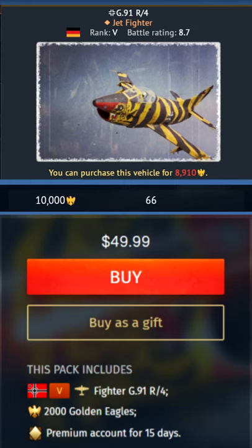So by buying the pack, you are essentially paying half of what you would if you bought the G91 with Golden Eagles instead. Hope this saves you some money if you are looking to pick up the German G91 R4 in War Thunder.